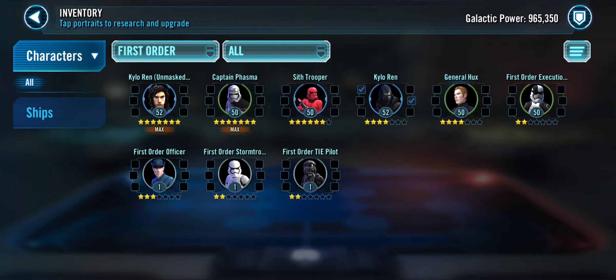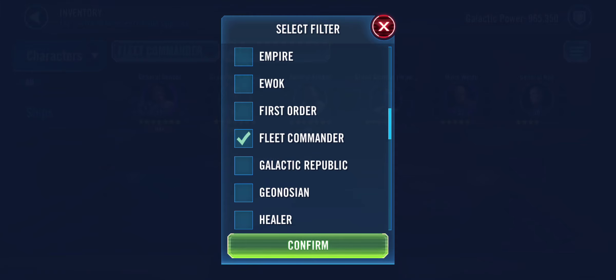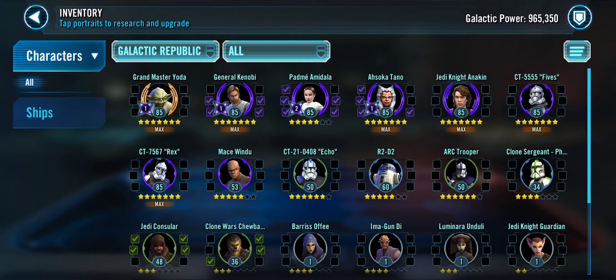Since he doesn't have Ewoks, his First Order — he can make his choice of what to gear up and he'd be fine, but he should gear up something to make the faction not useless. His Galactic Republic is easily his best because he has a really good Padme lineup with General Kenobi, Padme, Ahsoka, and Anakin. He is working towards that seven-star Padme though.